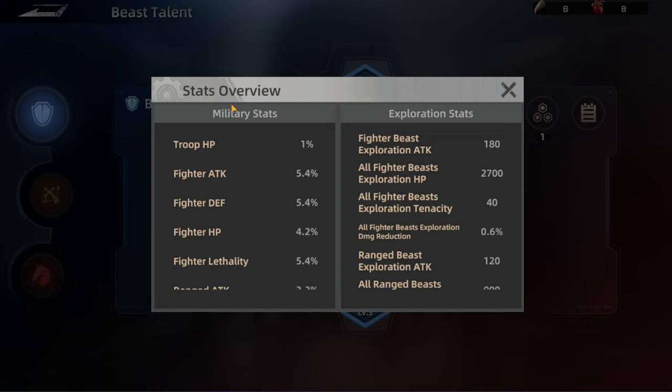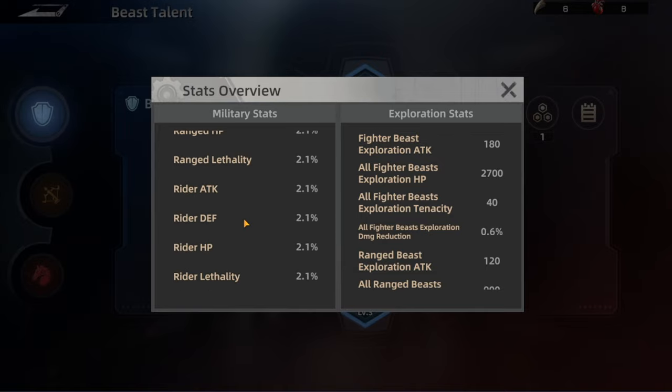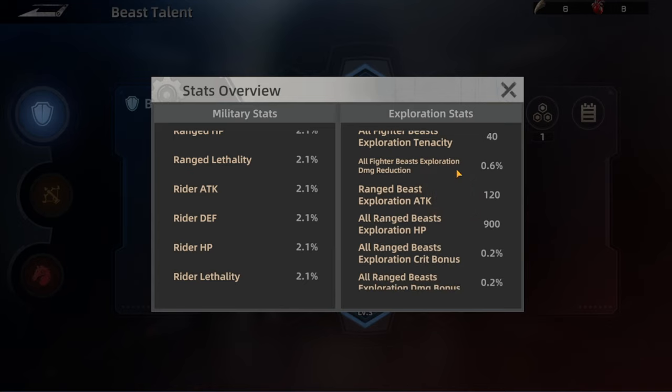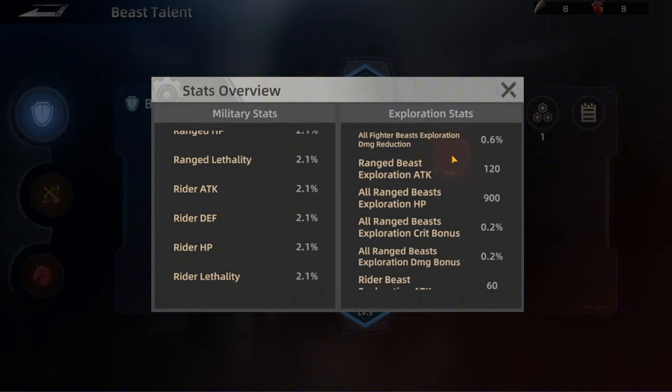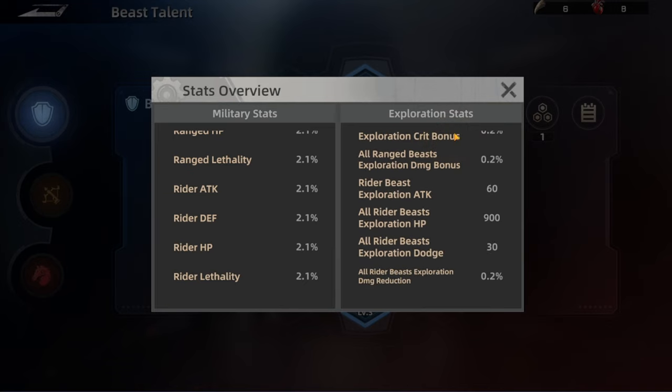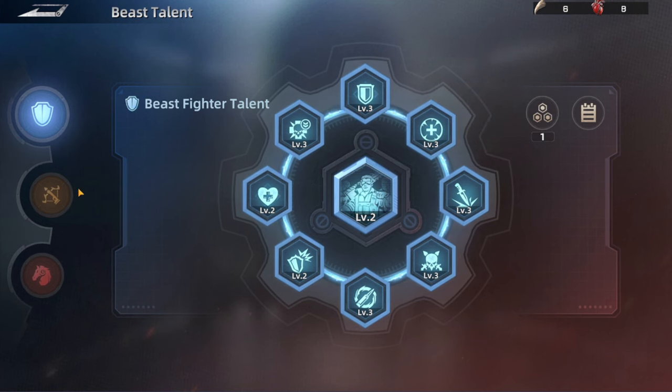On the right side you can check there is a stat overview for the overall stats you're getting from all three beast talents. We have the military stat which focuses on the troops — it's increasing 1% of the HP, fighter attack at 5.4%, and the same for defense and HP. Going down you can see an overview of all of them. The right side panel shows beast exploration stats — what we gain from the talents for beasts in exploration only, not affecting the wild or space. Then we have the Talent Resonation, which is connected to the core of all three types.